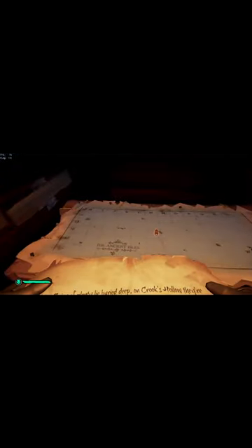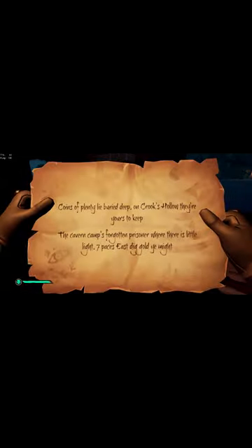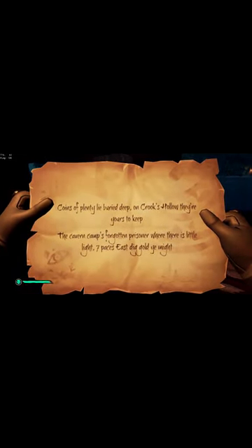Hello everybody, it is your Captain Tyrone Toad today, and I'm here to help you run Crook's Hollow to figure out the Cavern Camp's Forgotten Prisoner where there's little light.